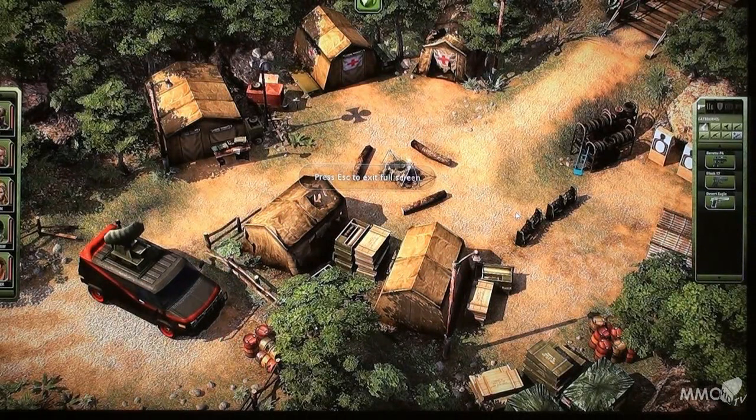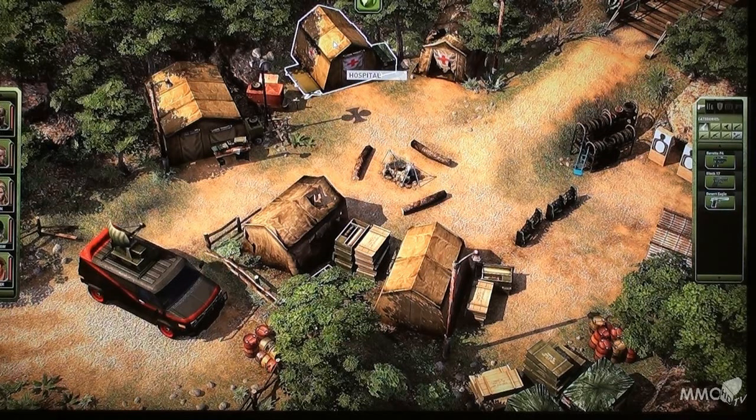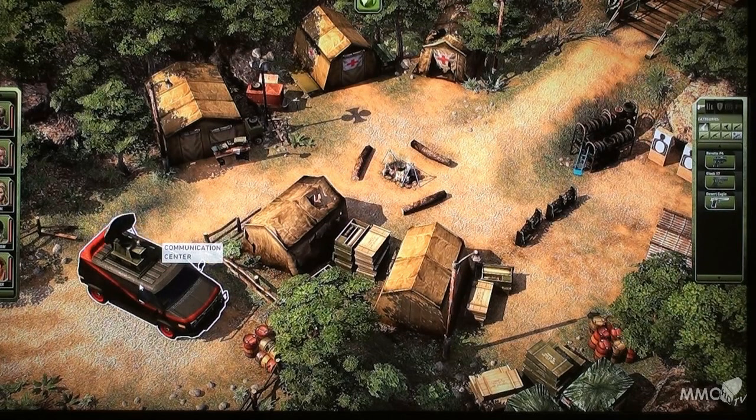Check the lines online. This is my headquarter. You may recognize the truck at the left open corner. We also have a workshop where we can do some crafting — we can craft some gear for our mercenaries. We have a hospital. It's a really basic tent right now, but when you upgrade your headquarter there will be some really nice buildings later on, some more futuristic buildings maybe. Here we have a shooting range for mercenaries where I can train them. The truck is my communication center.